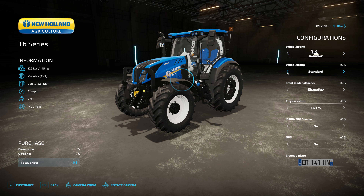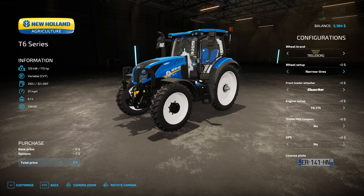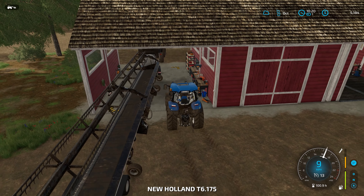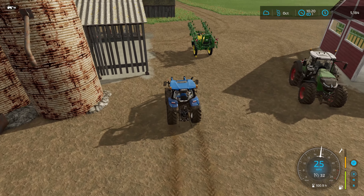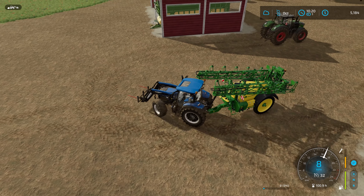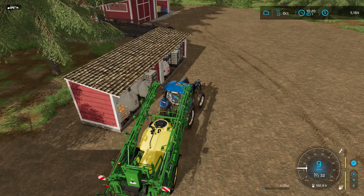Let me check if the T6 can take narrow tires. Looking at wheels and weights — Trelleborg narrow tires work on the T6, good to know for the future. Shouldn't need them today because our crop is only in stage one so I shouldn't destroy it at all. Let's go ahead and grab our new John Deere sprayer and see how much herbicide I can put in it.